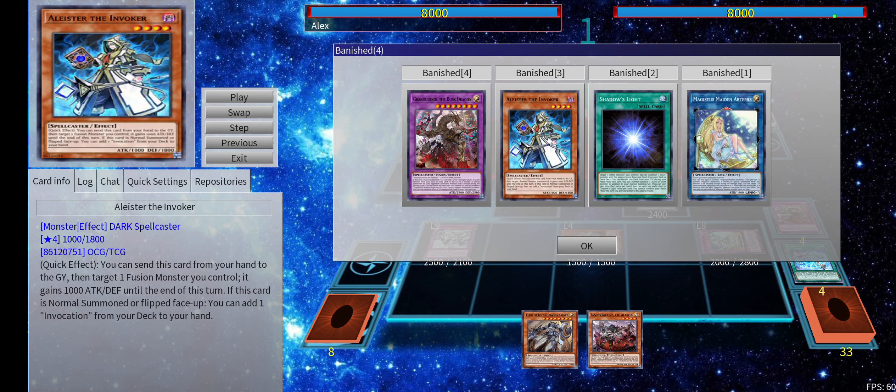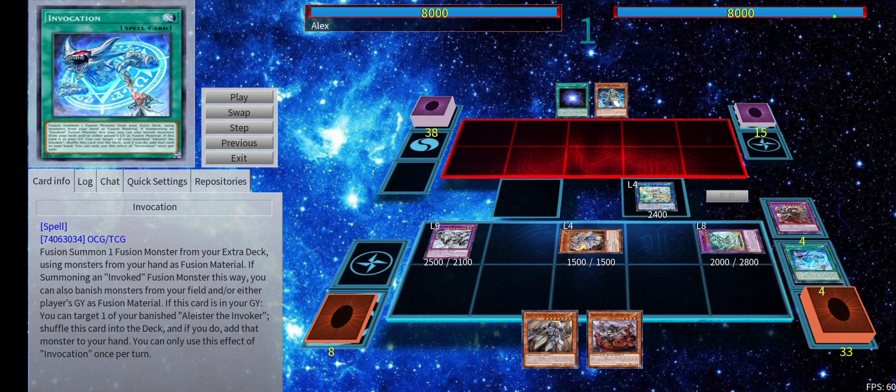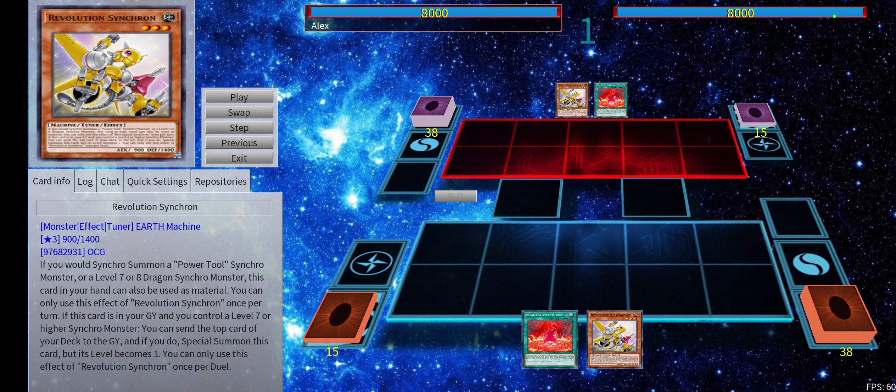We also have follow-up — we have Cartesia in hand and Alistair banished with an Invocation in the graveyard, so we can fetch it from the banished pile with Invocation's effect next turn. I honestly think this is really solid for a two-card combo. You basically have the same two cards in hand as you started with — Alistair and Shadow's Light — and you end technically on Alistair plus Cartesia in hand with like six interruptions.